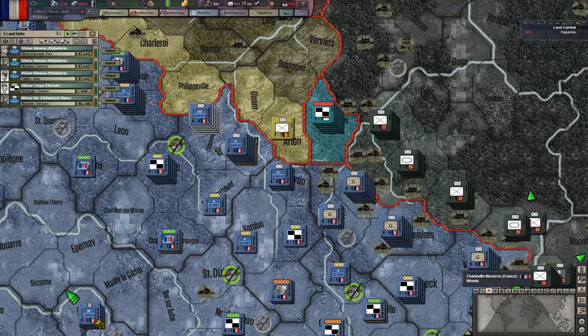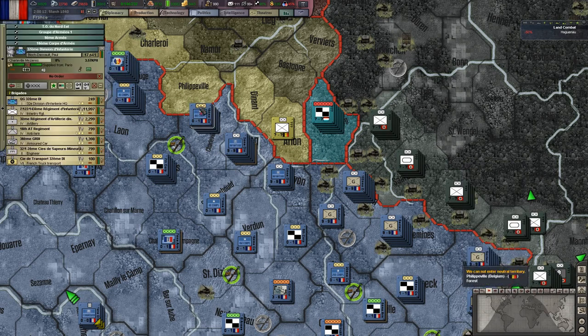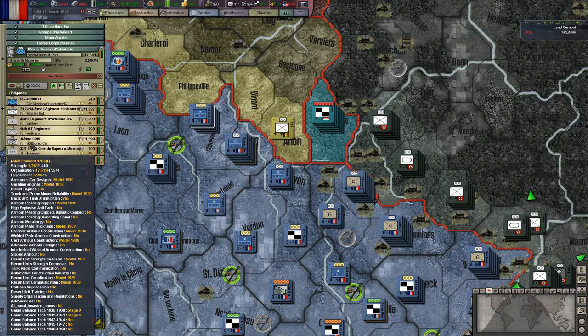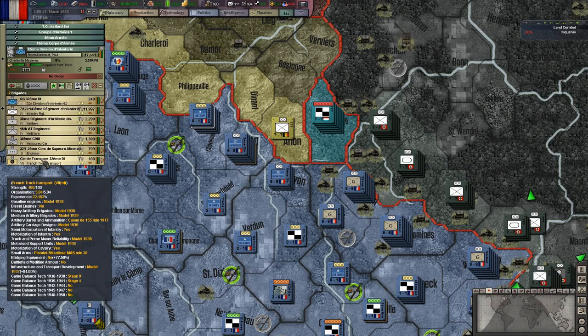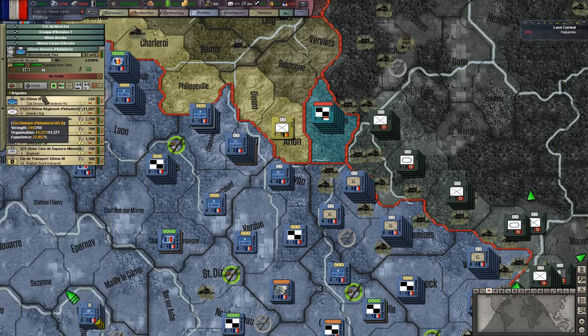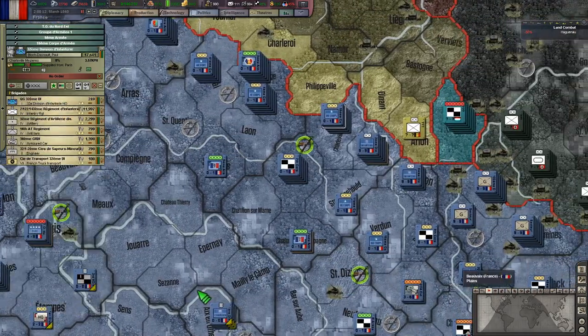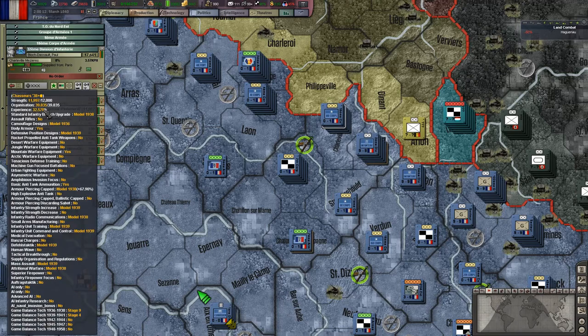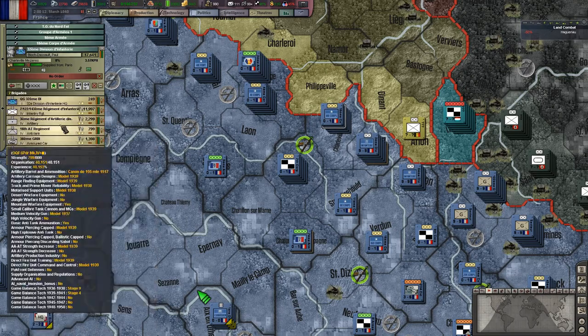Italy is another nation that suffers from this - they put militia in with their infantry or their motorized. And you've got to always remember the speed stat of units. You want to try and match the speed stat more than anything else with your divisions. I wouldn't recommend putting armored car in an infantry division like this French division setup, because the armored car is so much quicker than everything else - it's just wasted in an infantry unit.